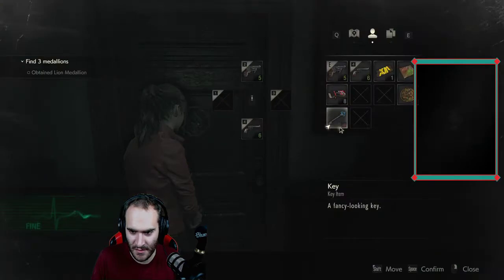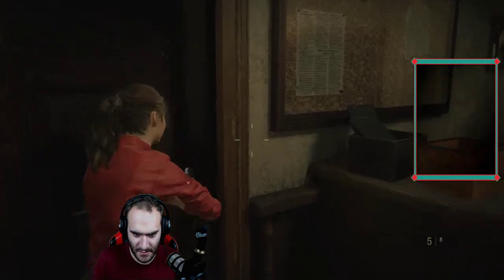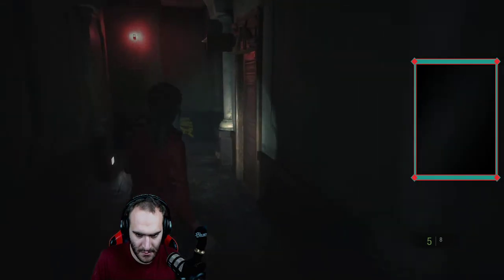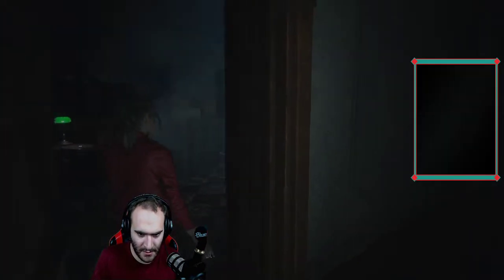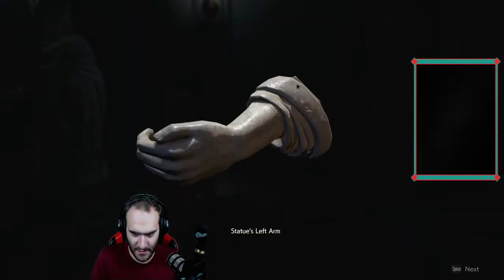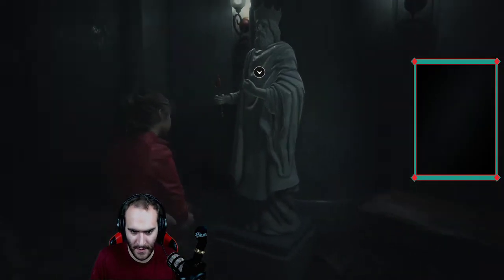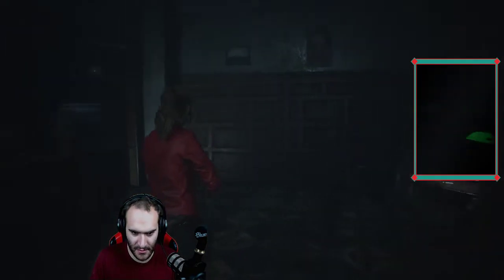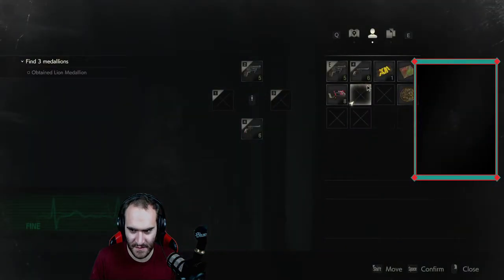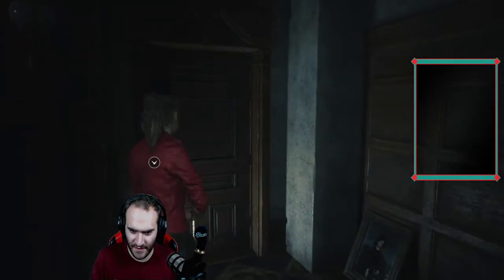Is that it for this key? Yep. That's an item slot. Can I go in here? Yeah. I know this one. I don't have the book though — needs the book. Is that all I have to do? I'm just gonna go back.